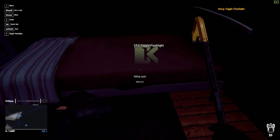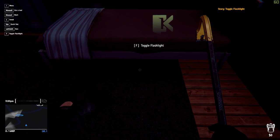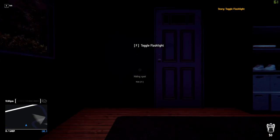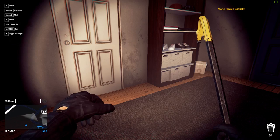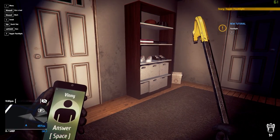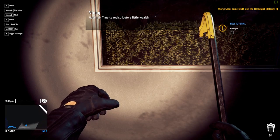There's a hiding spot under the bed — you can hide. We don't need to hide at this point, but we're going to go ahead and see what that looks like. So we press E and we're just under the bed. That's pretty cool. And we've also got the flashlight toggled while we're in here. Time to redistribute a little wealth.